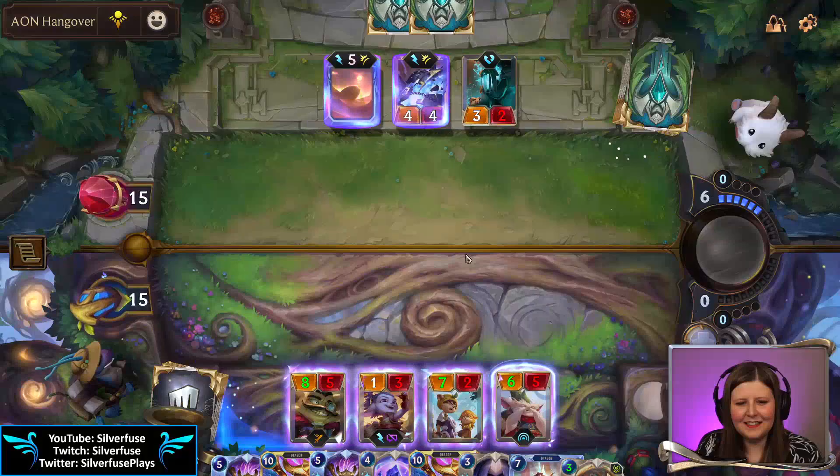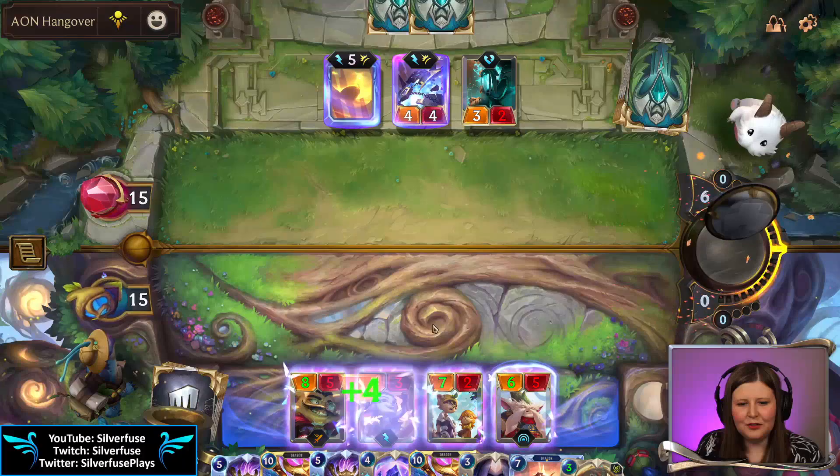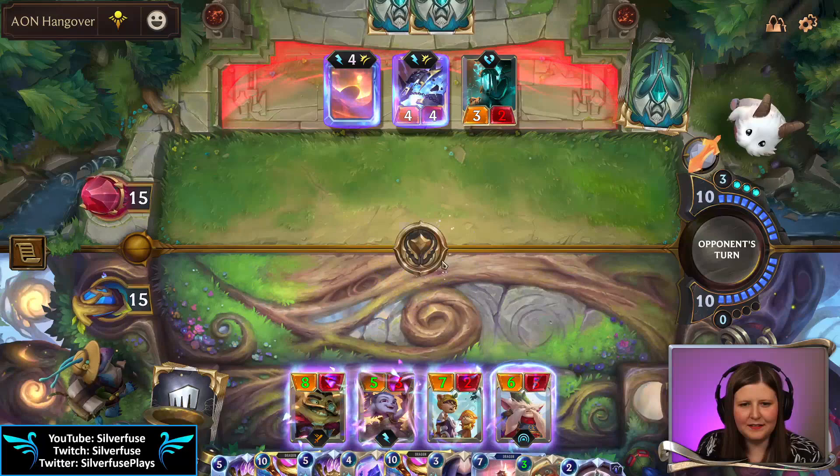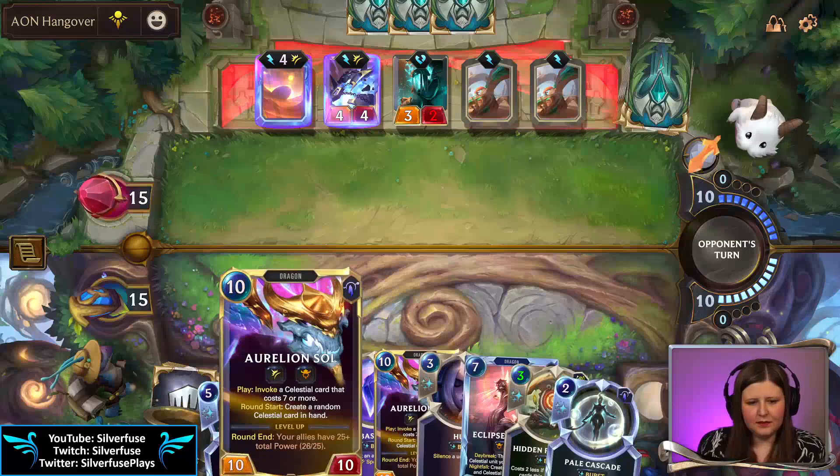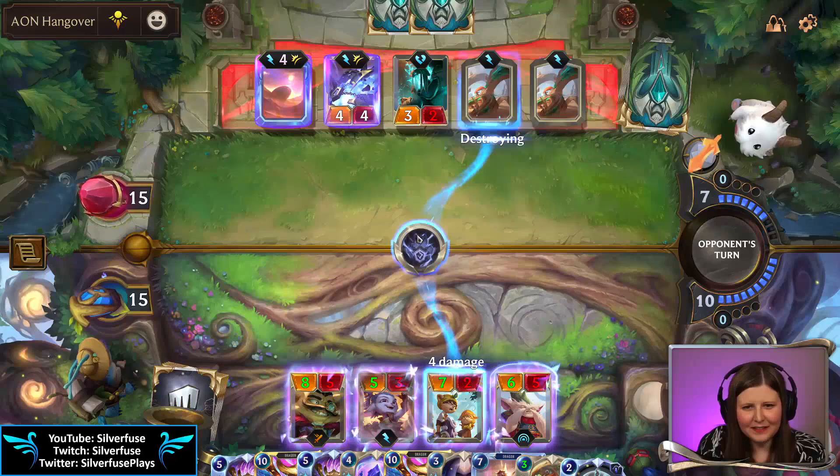Alright this is looking good. We drop this Aurelian Soul down — spicy. They're trying to find their Azir. He is leveled now but we definitely beat the emperor's deck at this point. We have a leveled Aurelian Soul — emperor's deck who?